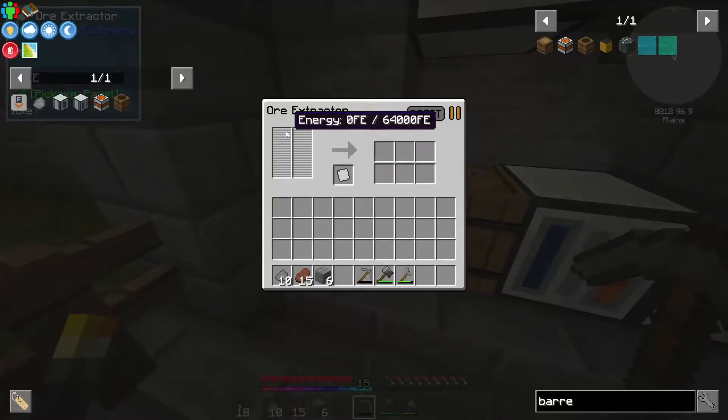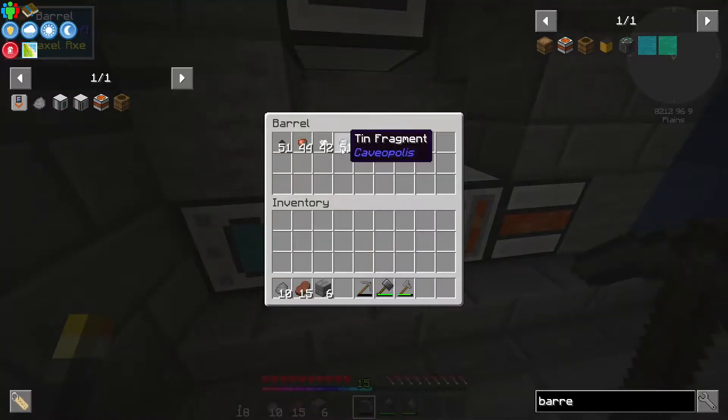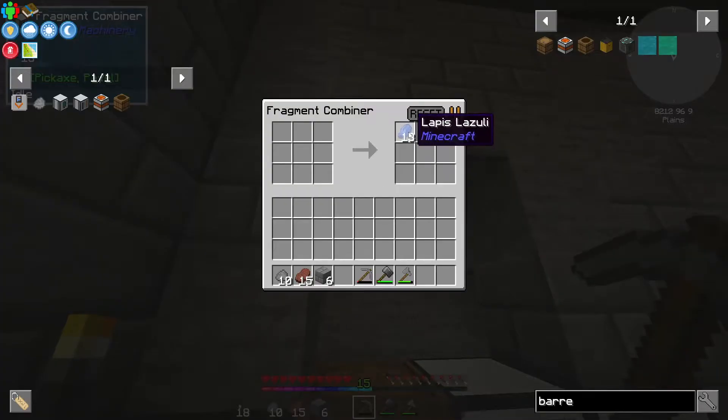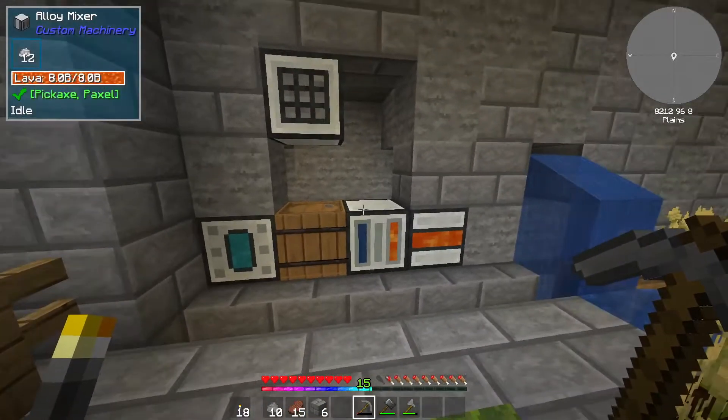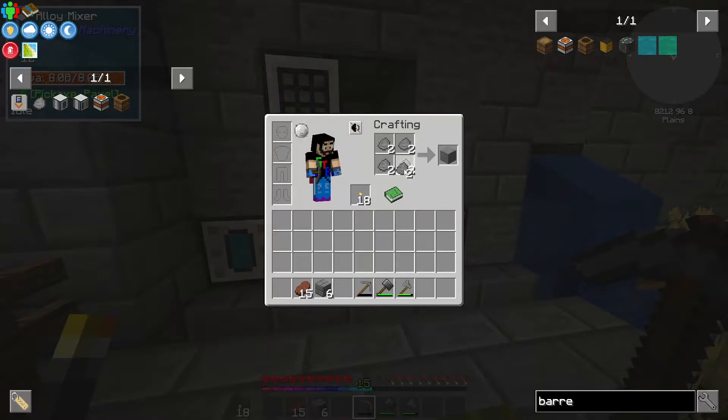And this thing — I said it needed energy, but it doesn't actually need energy; it works without energy. We've managed to get some tin, some mixed stone, copper, coal, and lapis, which goes in the fragment combiner here. So we've managed to get some stuff done.